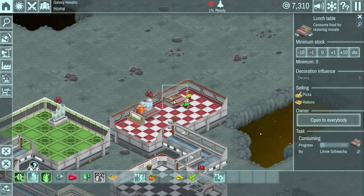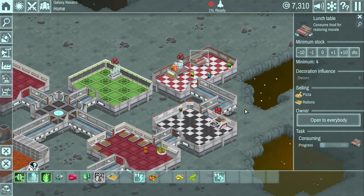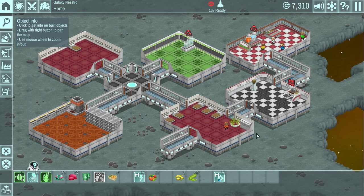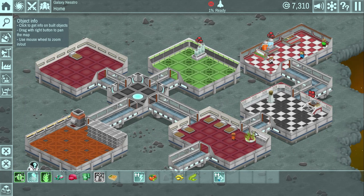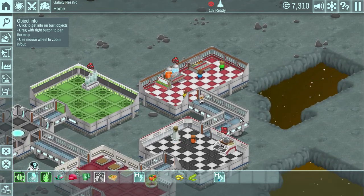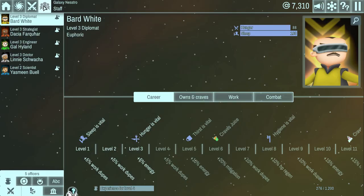Here's the lunch table that actually sells the food made in the kitchen. This is where our officers come and purchase it. I'm not sure if they can eat it right there at the table too. These are details I'm really unfamiliar with. But hopefully I've given you the basic idea of how the game is played, and that should be enough for you to make a decision as to whether or not this is something you'd like to purchase and play some more.